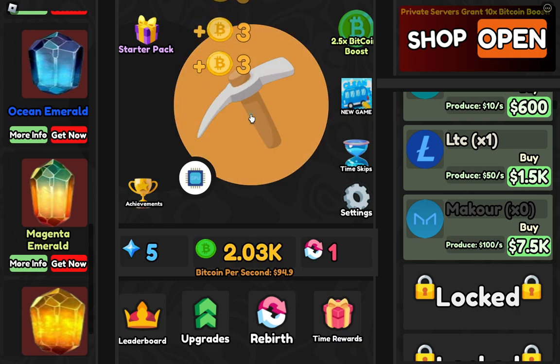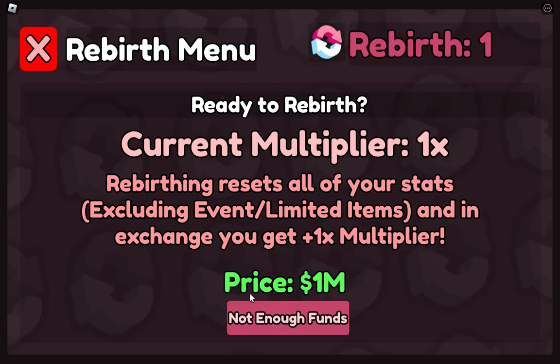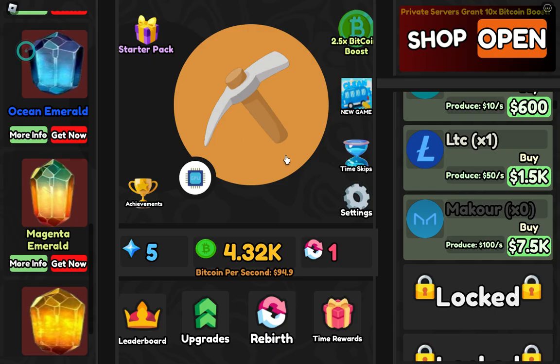Here you can see Rebirth — we need 1 million coins. Reverting resets all your stats excluding event and limited items; those will be saved and not reset. In exchange you get a 1x multiplier — that's a lot and it will help you a lot. But we need millions of coins first.